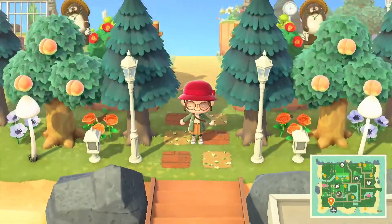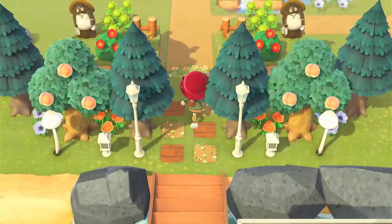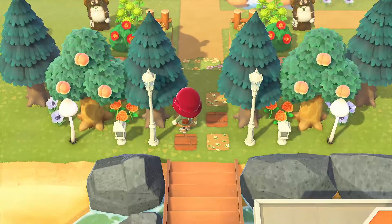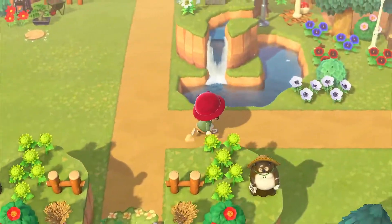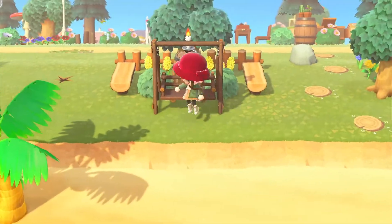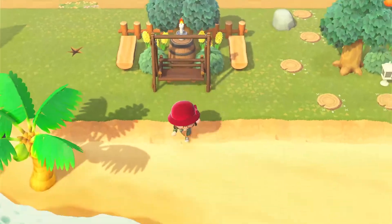Let's start right at the entrance. This entrance looks so pretty — I love the little custom designs on the pathways. We've got little mushroom lamps, and then over here there's a little sitting area. You can sit on the blue sky bench, it's so pretty. The ground here is gorgeous.